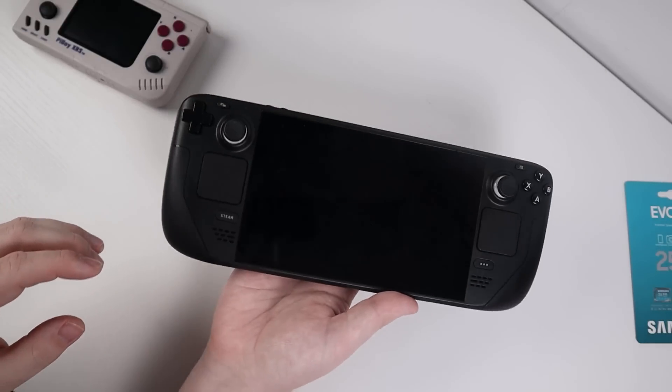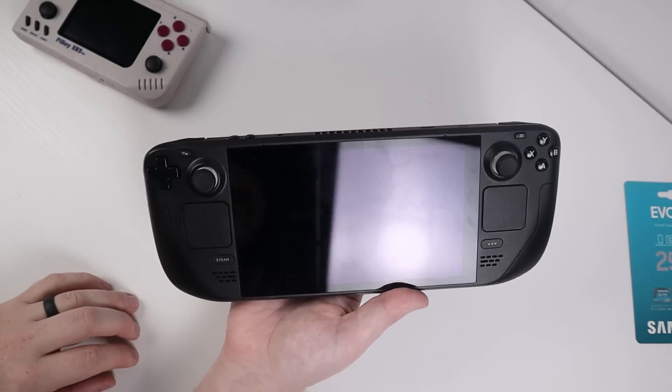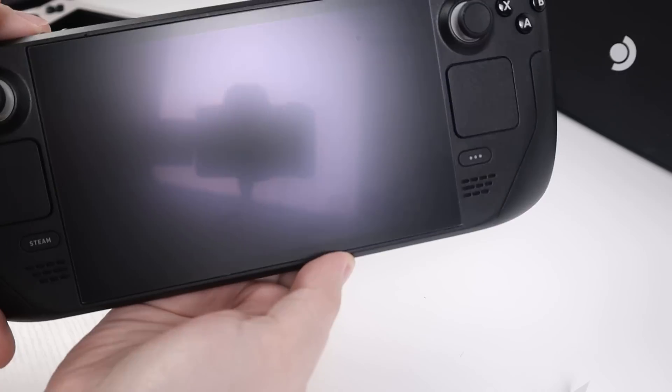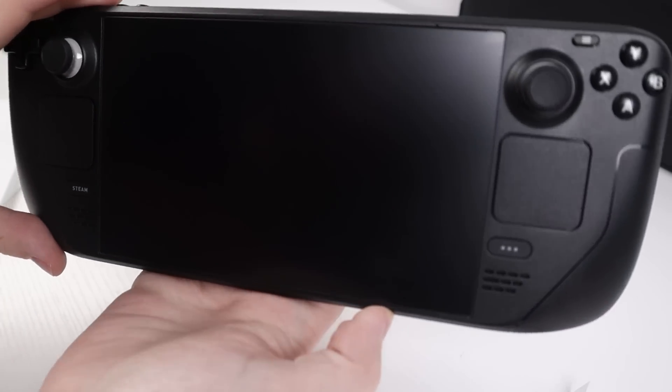Just some before and after — this is without the screen protector. The Steam Deck is basically a mirror without it, and with the screen protector it really couldn't be much better. You can see that's a super high power light right there. And of course when it comes to actually using it and the touch capabilities, no difference whatsoever. And this one actually cleans a lot easier than the screen, so that's always a little added benefit.